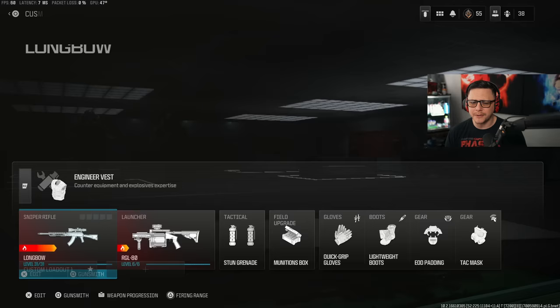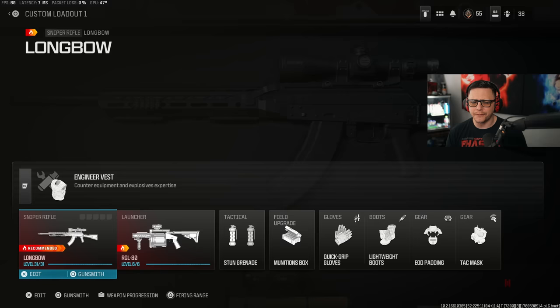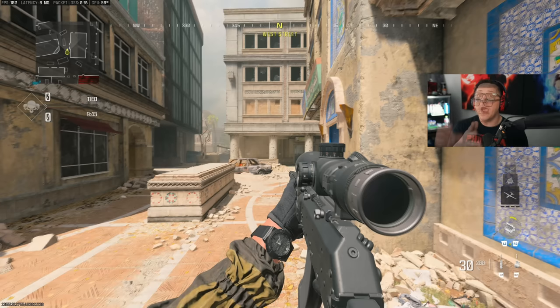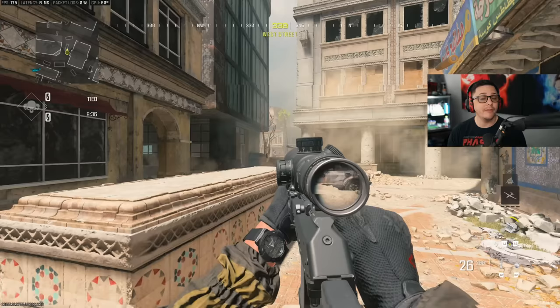There's also a weird challenge that doesn't really explain itself well. You need to get 25 kills while ADS and fully loaded with the Longbow, but it doesn't really explain what 'fully loaded' is. Pretty much all you need to do is change your equipment vest to the Gunner Vest — this will deploy with max ammo. For the fully loaded part, you can see on the bottom right you have 30 bullets in your magazine plus 200 in reserve. As long as that number is at 200, every kill will count.